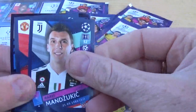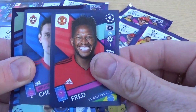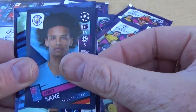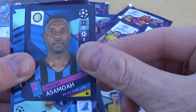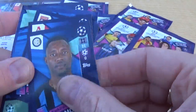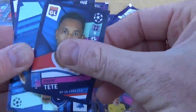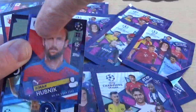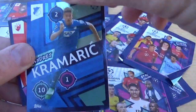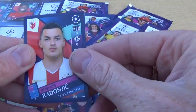We have Mandzukic for Juventus, Fred for Manchester United — already got that one — Chernov, Sane for Manchester City, Asamoah for Inter Milan, Fernandes, Tate for Lyon, Hubnic, Kramaric — large sticker for Hoffenheim — and Radonic.